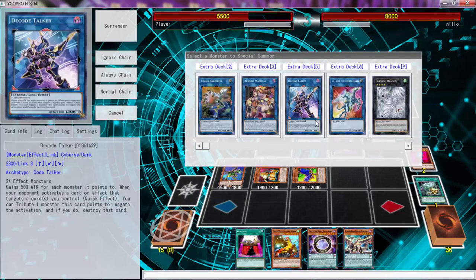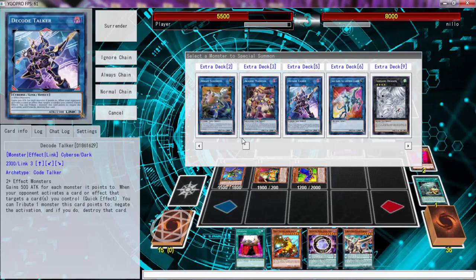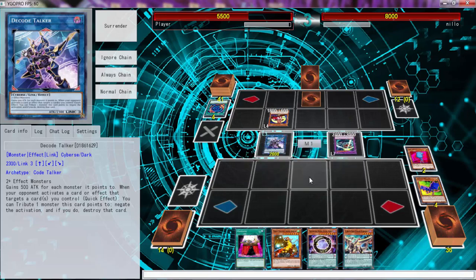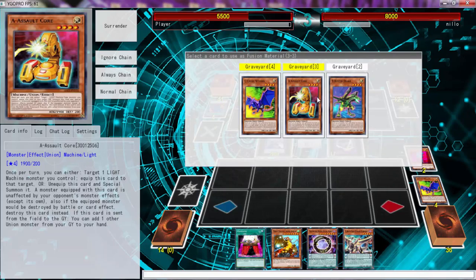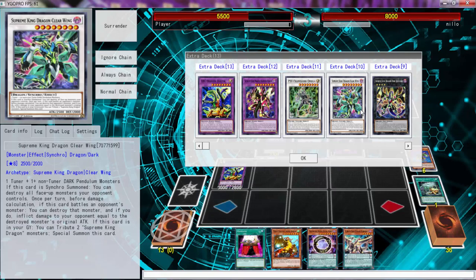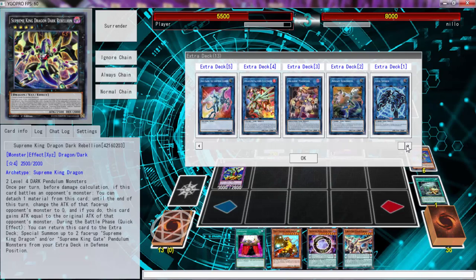Then we can go to our main phase. Can we go Akashic Magician? We can also go Tornado Dragon. But I think Decode Talker is the best option right now — actually no, I'm not going to do any of those things. We're going to go into ABC Buster Dragon — one, two, and three — I'll special summon that. But this needs a tuner for the synchro, which would destroy all face-up monsters my opponent controls. I don't have a tuner right now.